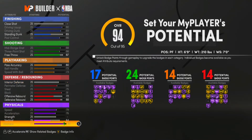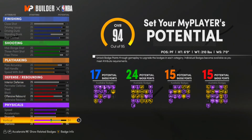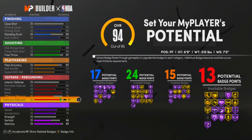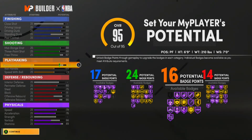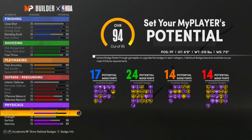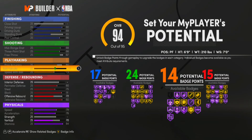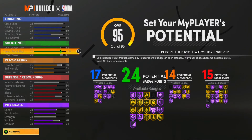You still have a few attributes left. You can take some off stamina to get one more badge. You can also get another playmaking badge, but the vertical is a little low at 66. They're not letting us get more shooting, but you can get two more playmaking badges if you finesse the physicals a little. I'd probably just bump the vertical up to 70, then max out defensive rebound and max out stamina, taking that to 75.